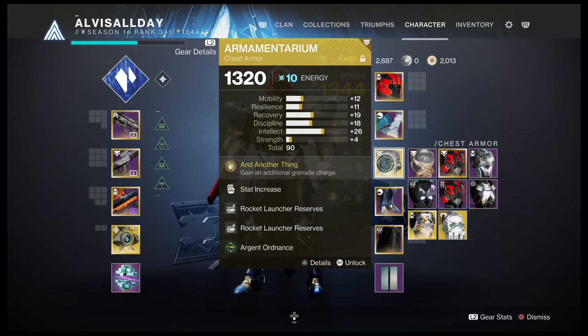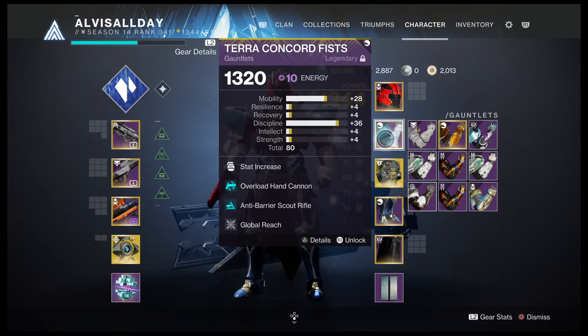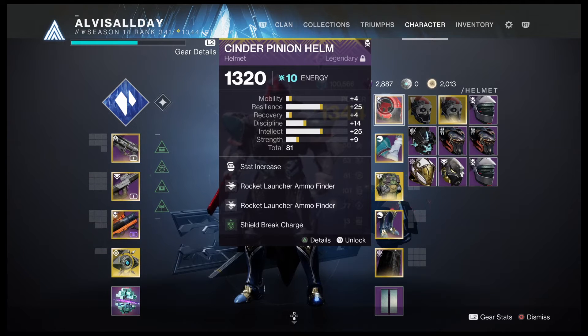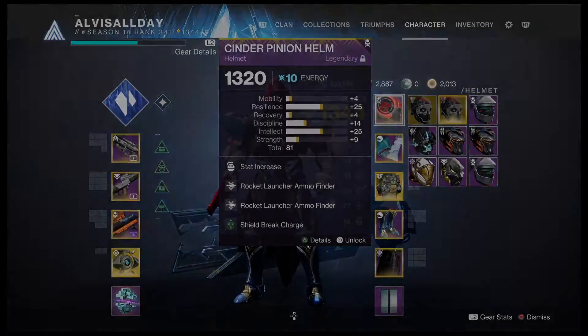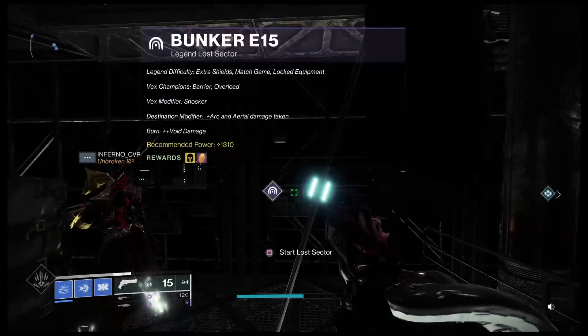About four shots of the rocket launcher to the boss and it should be over. Overload hand cannon mod, anti-barrier scout rifle mod, and Global Reach — because the Seventh Seraph can make Warmind Cells. Warmind Cells are insane for shield breaks, so I can get charged with light. Rocket Launcher ammo finder times two. My goal for this run is under seven minutes with one exotic at the end.